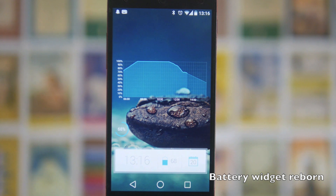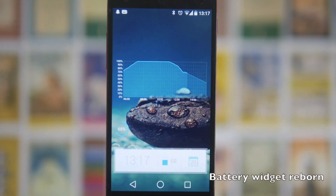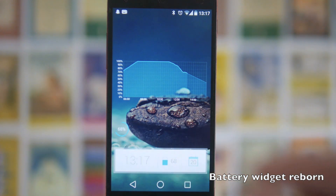Next up we've got Battery Widget Reborn — one of the best battery apps on the Play Store in my opinion. It's got a really nice option to have your power usage in your notification bar, but it also has some pretty cool widgets. You've got one that looks like the graph from the battery settings placed straight on your home screen — if you're obsessed with tracking what's using your battery and tweaking it, this is a really nice way to have all that information right there.